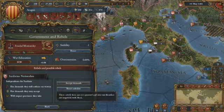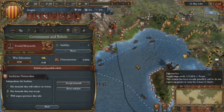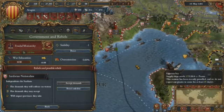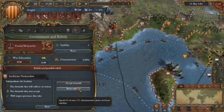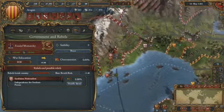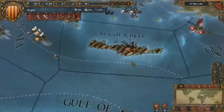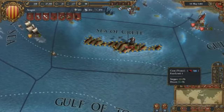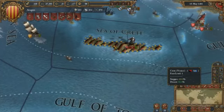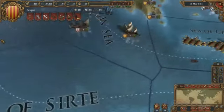One thing we worked on a lot is making sure the player has all the information they need, because this game is about decisions — much more so than EU3 was. We want the decisions the player needs to make right at their fingertips. For example, I can boost the stability of my country using monarch points, and all of a sudden you see those rebel risk values drop. For example, Venice owns the island of Crete, which is orthodox while Venice is Catholic, so they have religious rebels. They could send a missionary to deal with the problem, but since they failed to do that they're going to have to invade the island and beat them by force.